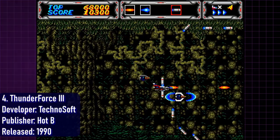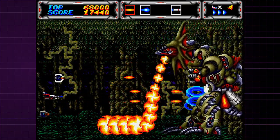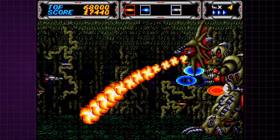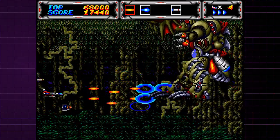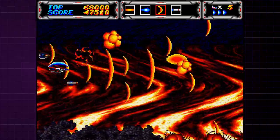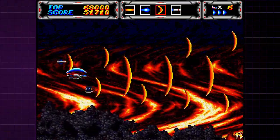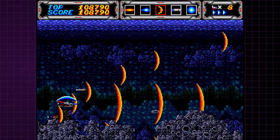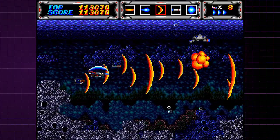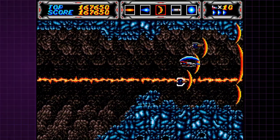Crawling its way into fourth place on my list is my absolute favorite horizontal shooter on the Genesis, Thunder Force 3. It's hard for me to describe just how awesome this game was when it came out. Thunder Force 2 was a pretty decent launch window title for the Genesis, but Thunder Force 3 just ratchets everything up to a completely different level. Thunder Force 3 loses the overhead stages of the first two games and is the better for it. It incorporates multiple layers of parallax scrolling and funky line scrolling effects to give it an impressive visual style. The music is another one of the absolute best soundtracks on the Genesis and my favorite soundtrack for the whole series. The gameplay is also rock solid if a little bit easy — even on Mania — but that doesn't make it bad.